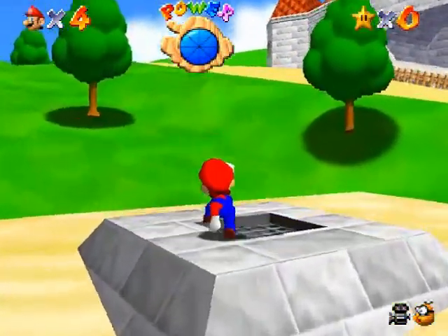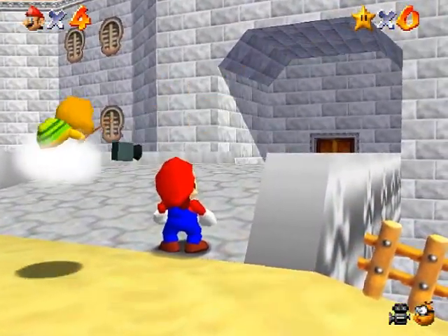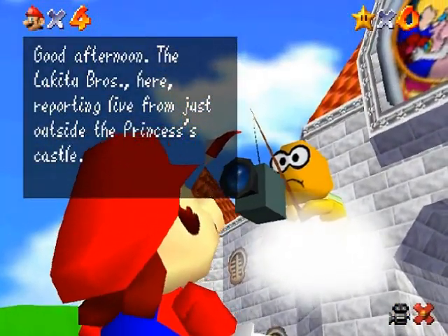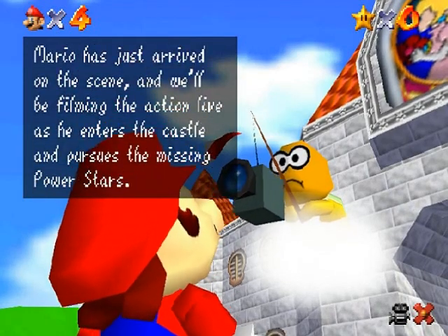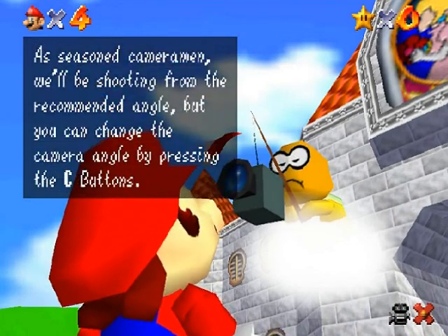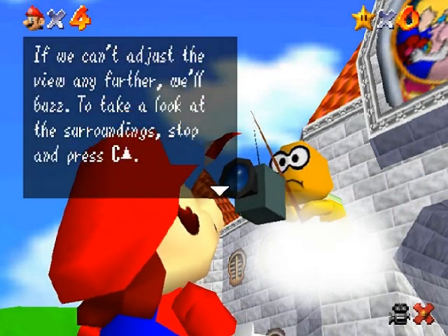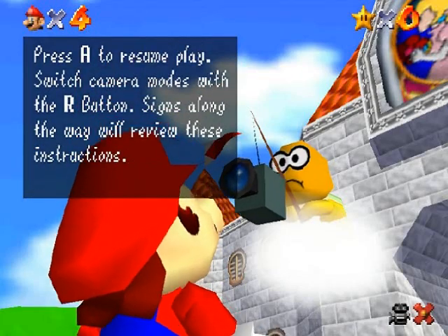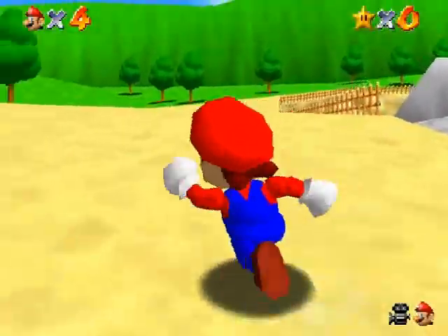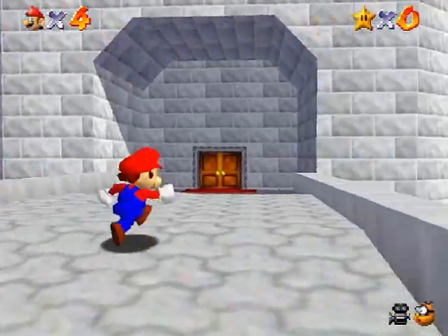There's also a suspicious looking hatch here, but let's just ignore that for now and go up to the castle. He's giving you a little tutorial on the camera, which uses the C buttons — so play around with them as well. The R button also controls the camera. You probably won't use the Mario cam all that much because it just really zooms in on you. I would definitely recommend sticking with the Lakitu cam most of the time.